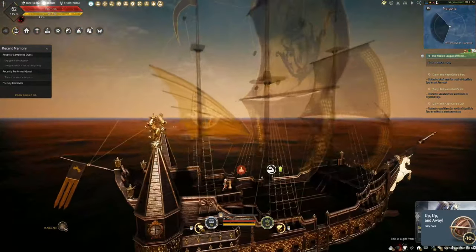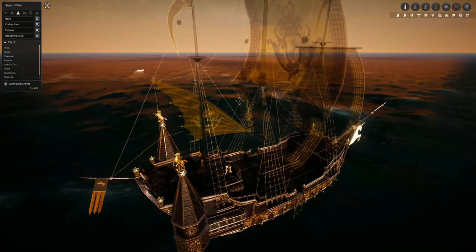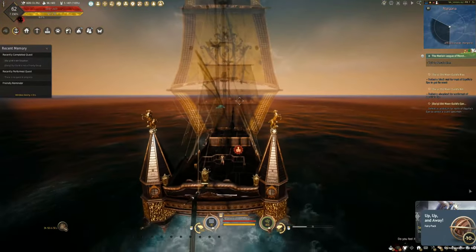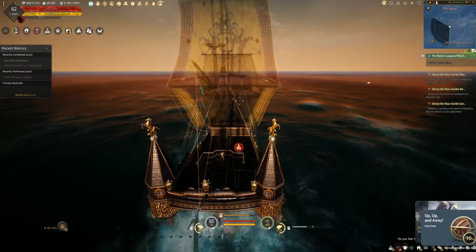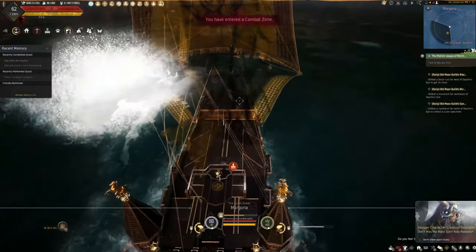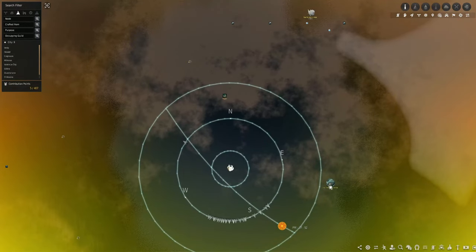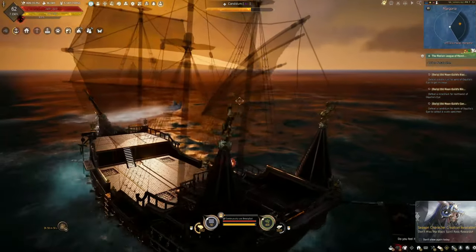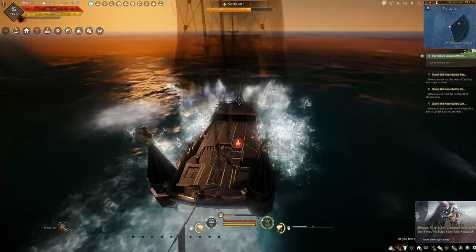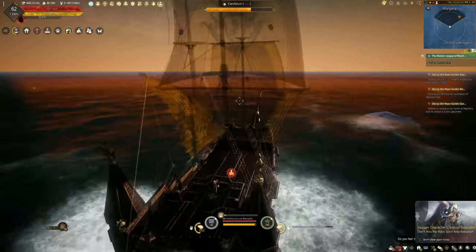Now that the storm has cleared, you can see the Candidums where expected — much easier. We don't have to travel all the way up to find them. For reference, they're just below and to the left of the bell marker. Sometimes when you port in, your ship will be halfway below water — when that happens, go to character selection, reselect your character, and come back.